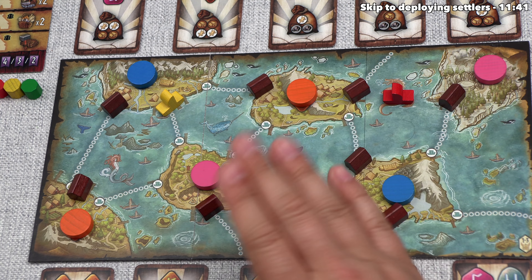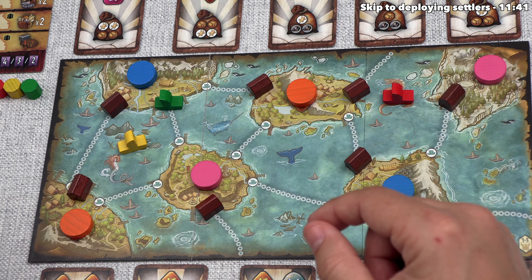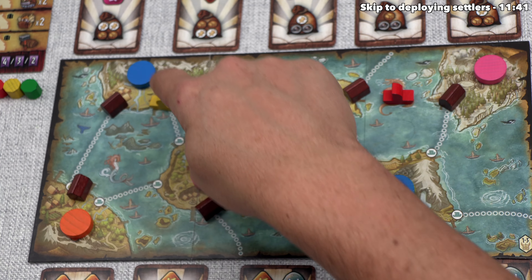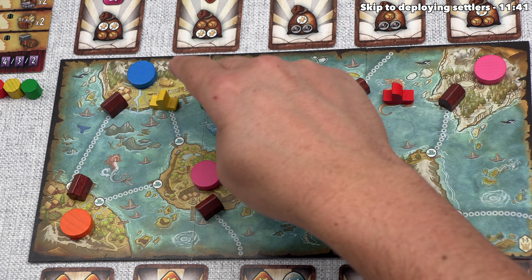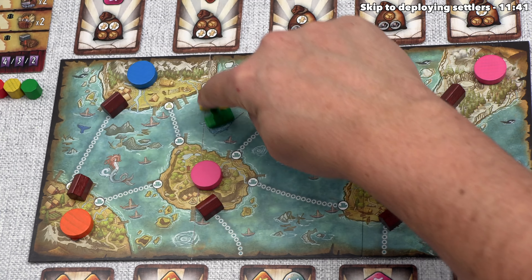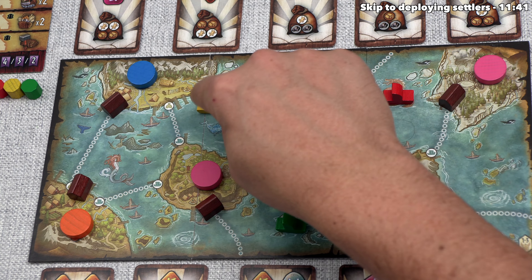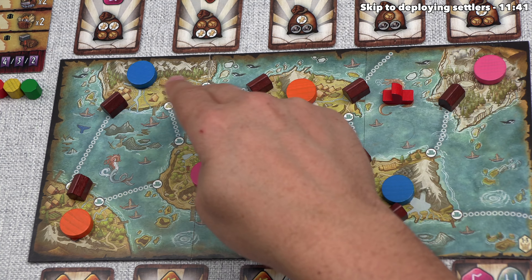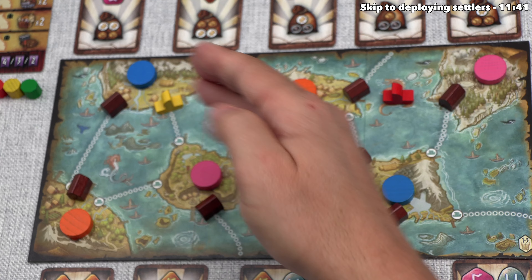One other aspect of movement: if an opponent's ship is already docked somewhere and we dock there, this kicks the opponent's ship out and they choose which adjacent fjord to send it to. Each dock can have at most one ship, but multiple ships can hang out in a fjord and never interact. We've spent two of our three movement points and I think we'll stay docked, so we won't use the third movement.